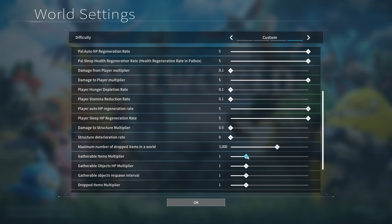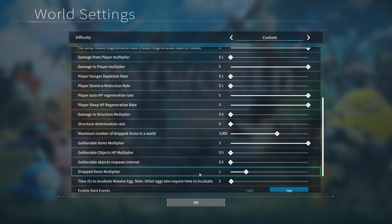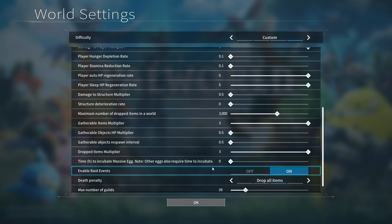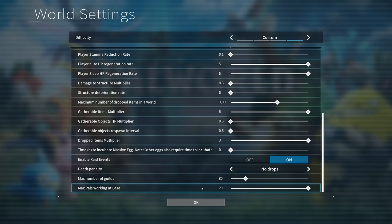Gatherable item multiplier we're going to go all the way up. Gatherable objects HP multiplier tightened all the way down so they die quicker. Respawn interval all the way down so they respawn faster. Dropped items multiplier up to 3. Incubation for massive eggs all the way down to 0 — eggs are going to be instant. Enable raids — we are going to enable raids. No drops on death, and bump this up to 20 pals working at the base.